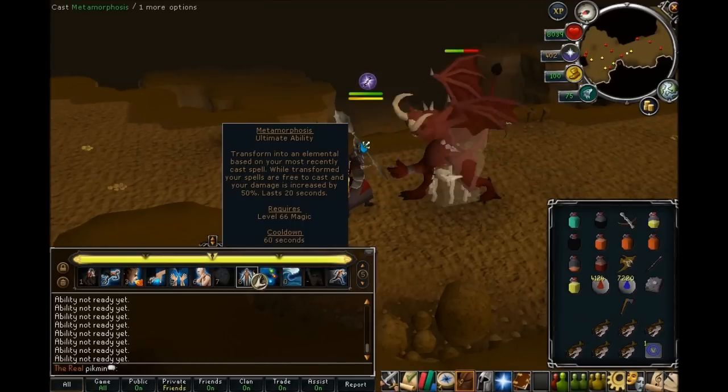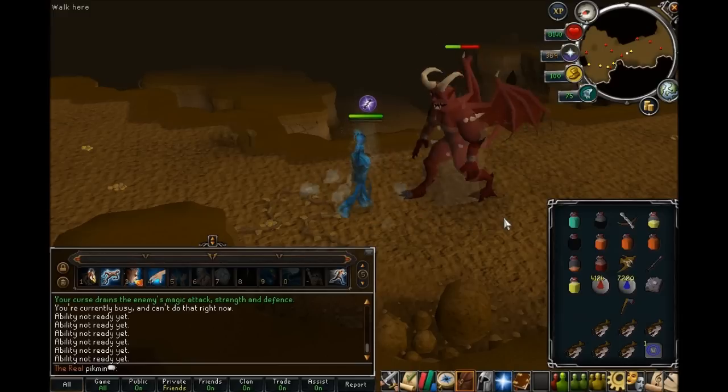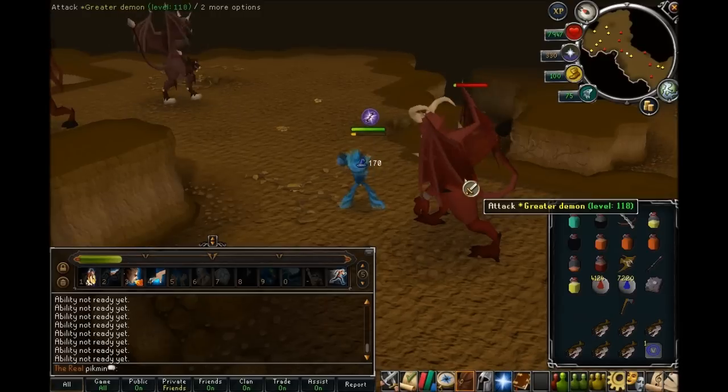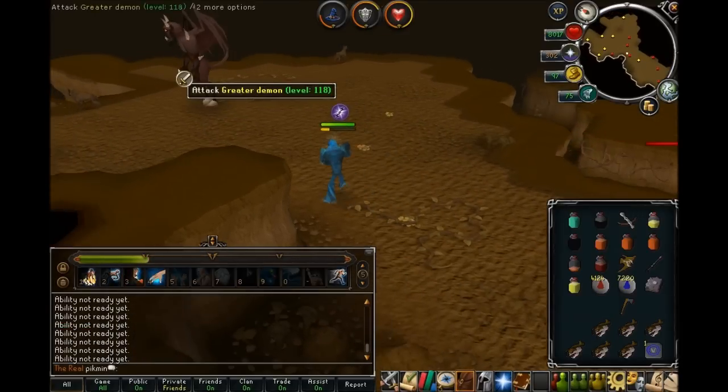Last, we have Metamorphosis, which turns you into an elemental depending on what you're actually casting. Because I was casting ice barrage, it turns me into a water elemental.